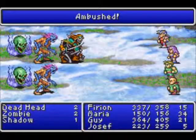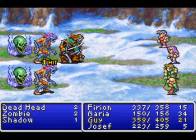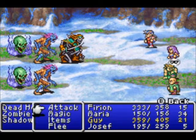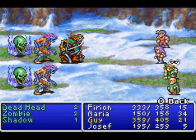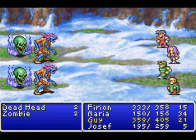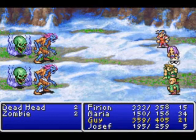Hello everybody, this is Mateo and we're getting into a random battle immediately. We have a couple new enemies: we've seen the zombie before in a previous cave, but we also have the dead heads in the back — the blue fiery skull guys — and we have the shadows. All of these enemies are undead, so go ahead and launch some fire against them.